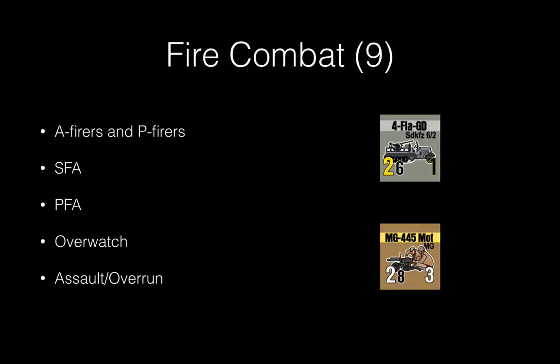Some basics on fire combat. There are two kinds of fires: A fires, area fires, and P fires. The white number on a unit indicates that it's an area firer, and the yellow number indicates that it's a point firer. Actually, both types can conduct SFAs — suppressive fire actions — it's not just area fire units. Point fires can also do so, using their fire strength rating. Point fire actions are heavier weapons shooting at single targets, and those can only be conducted by point fire types — you have to have the yellow number to conduct a PFA. Two other types of fire combat we won't cover here are overwatch and assaults and overruns, which are combat that takes place in hex.